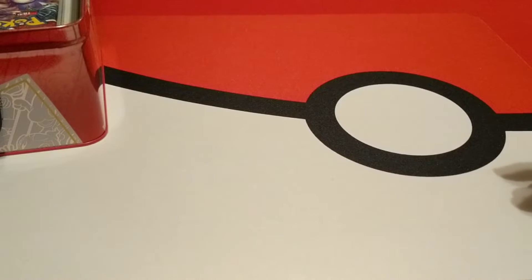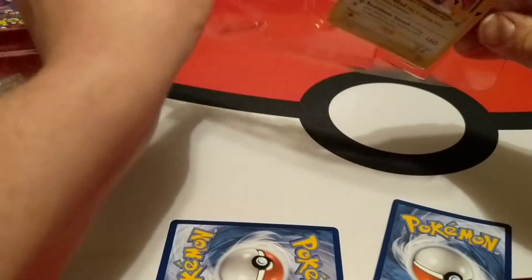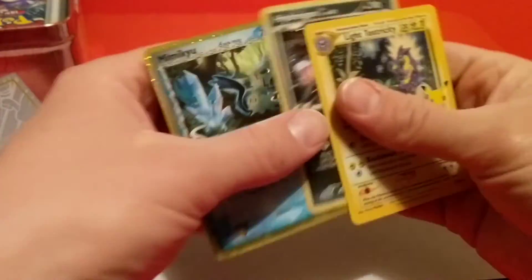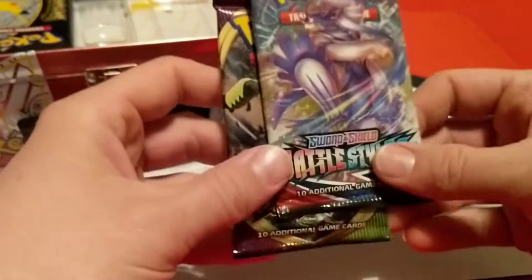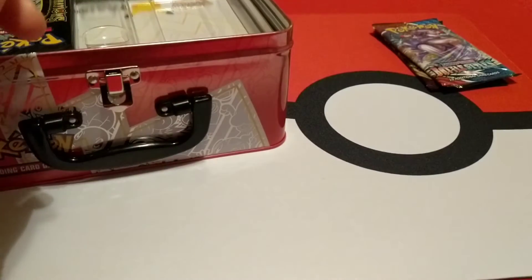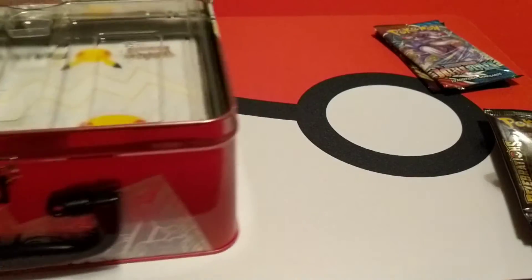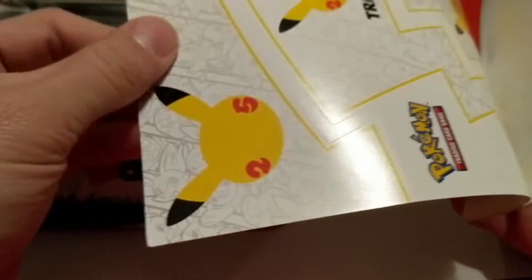I don't think there's a code card in there — I guess I could check, I don't remember. I hate the ones with the little tabs; I'm always afraid I'm going to tear the cards up. Does not look like there's a code card in here so far. We have our two other packs here — a Vivid Voltage and a Battle Styles. And probably some of the last Celebrations I'm opening: six Celebrations packs.